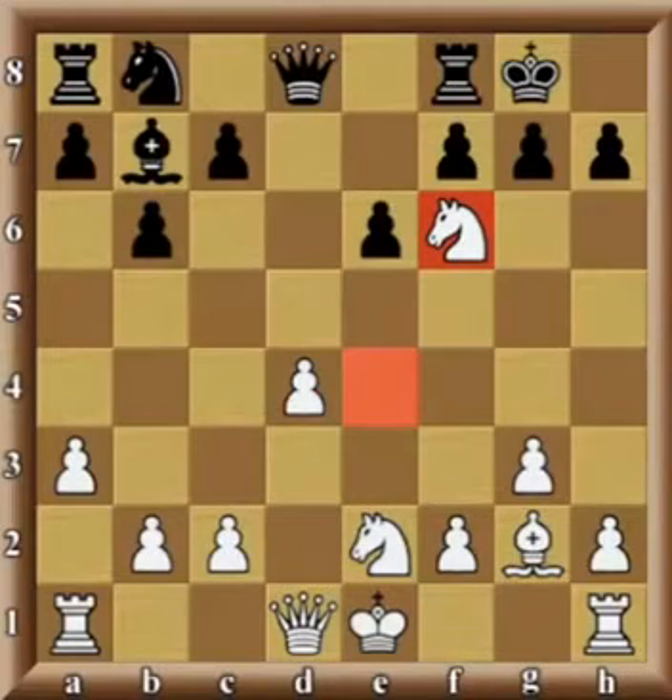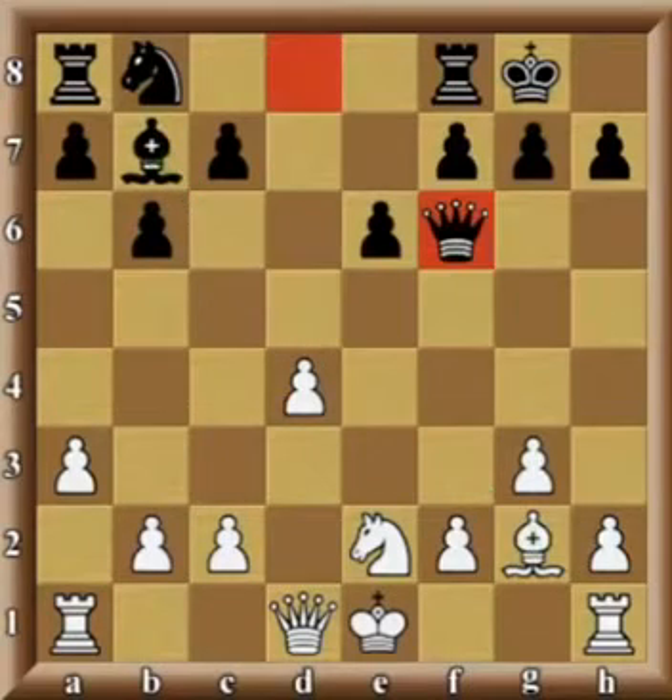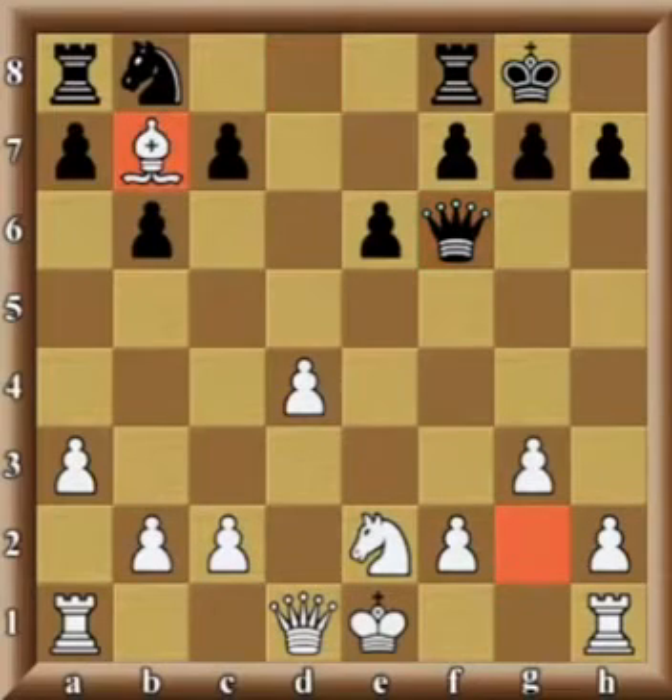Don't forget — if it wouldn't be a check, or if the black king were on h8 in the corner and not on g8 where it is right now, the black bishop would capture white's bishop on g2 and be just fine. However, our reality is that black is in check, and therefore black's best option is to just recapture with the queen. In that case, white will simply capture the bishop on b7, which not only wins the bishop but also traps the rook in the corner.